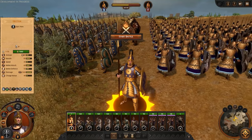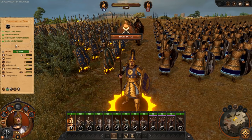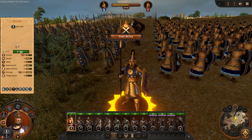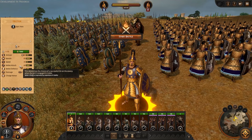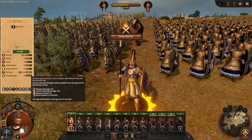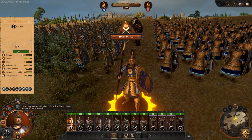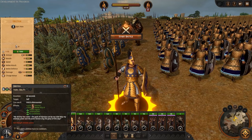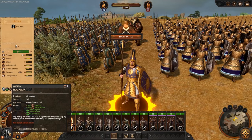Hector is quite the tanky boy - 7,000 hit points, 60 melee attack, 1,163 damage. He's got plenty of abilities which activate when he has enough rage, gained by having him in combat. He's obviously got his Aristeia ability - his ultimate - which gives extra armor and melee attack.